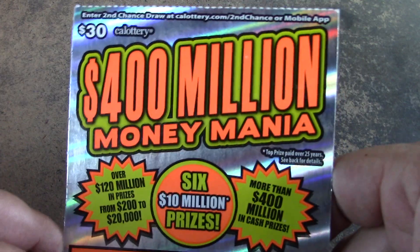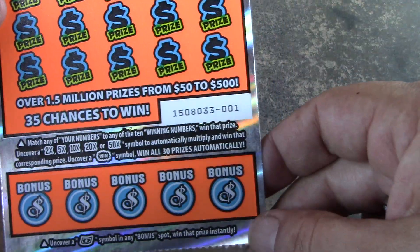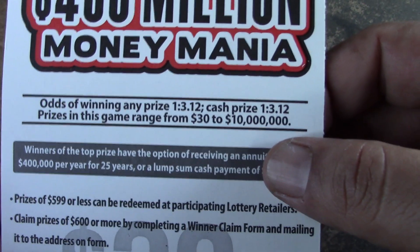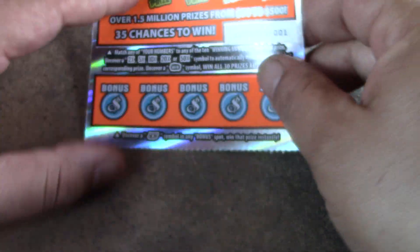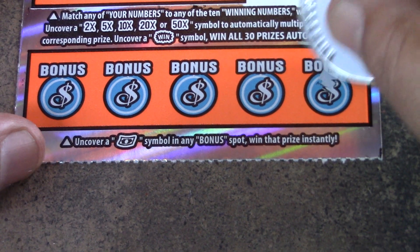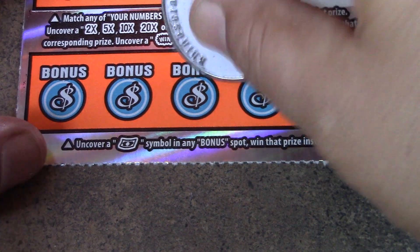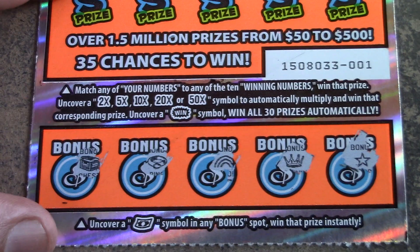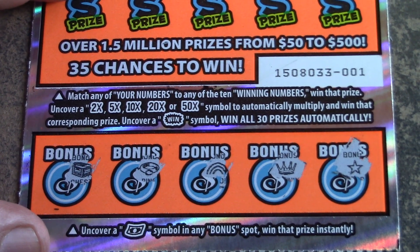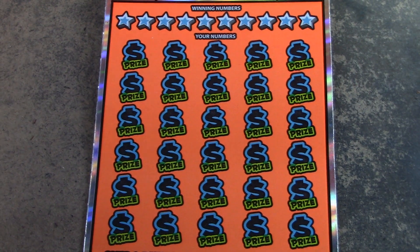Not surprised. Let's go on to the thirty dollar tickets — we need these to come through. Thirty dollar four hundred million dollar Money Mania tickets one and two. Odds of one in 3.12 across the board. Down here on the bottom you're looking for the float note, magic carpet ride, star, crown, rainbow ring to win on the bonus. Main game is matching numbers with 2x, 5x, 10x, 20x, and 50x multipliers, and the wind burst wins all thirty prizes.